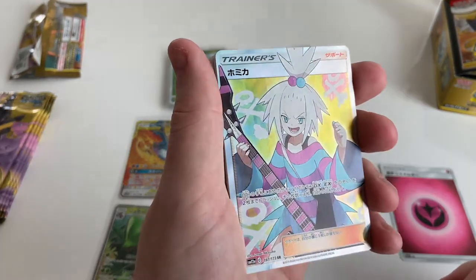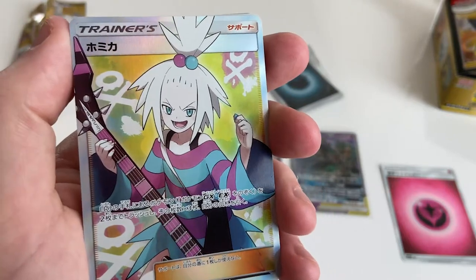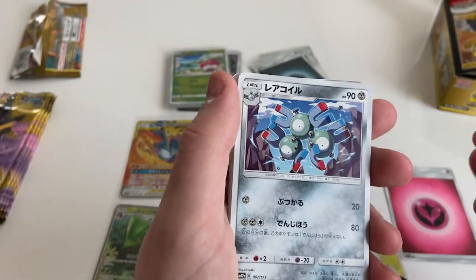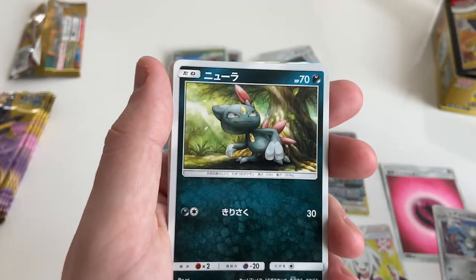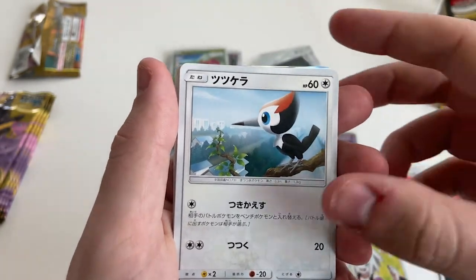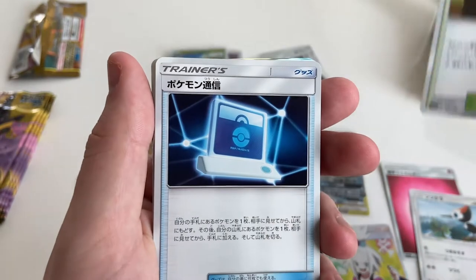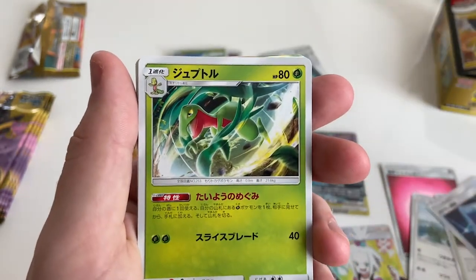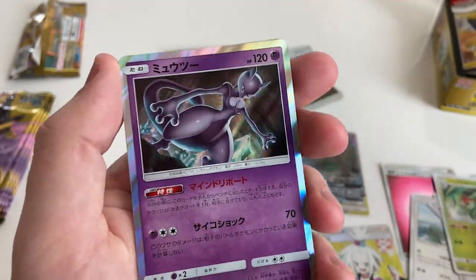Is she old? I don't know — no, she's very young from what I understand. She's called Roxie apparently. She's basically the same as Piers from Sword and Shield. She's from Black and White — she's a punk rock gym leader. So they really did it twice. And she actually has a song in her game, but obviously in Sword and Shield they didn't do any of that.